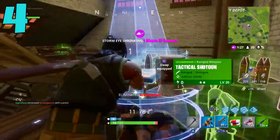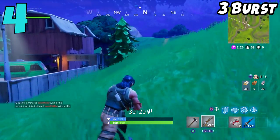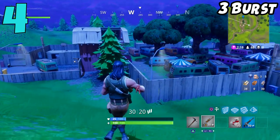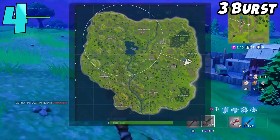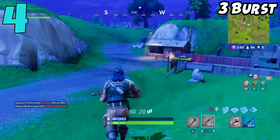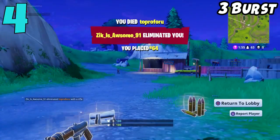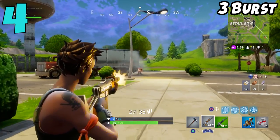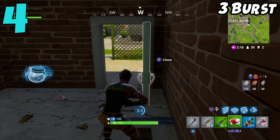Coming in at the number 4 spot on my list, we have the Burst Assault Rifle. It might trigger some of you that I put this gun on this list, but I just do not like this weapon. Every time I use it, I always feel like I'm at a big disadvantage. This gun has three versions: the common, the uncommon, and the rare. For the uncommon and common versions, these guns are all over the place on the map, and I always feel slow and sluggish using them. If I don't get that first burst hit, I've given my position away and I'm most likely going to lose the gunfight because the other guy probably has the M16.